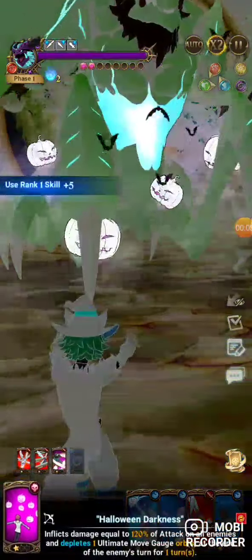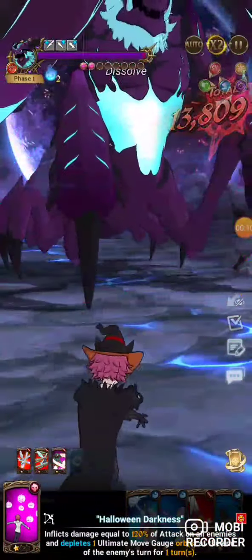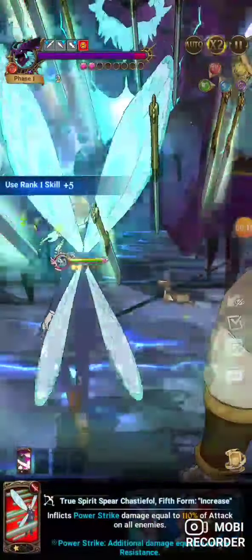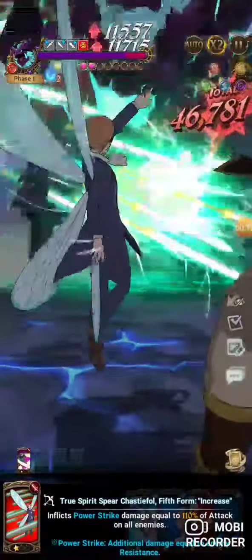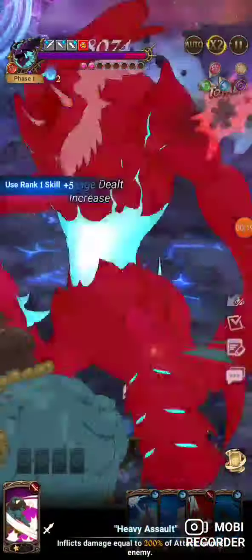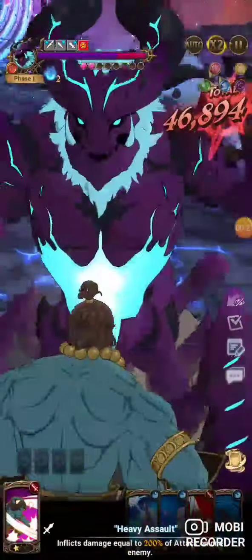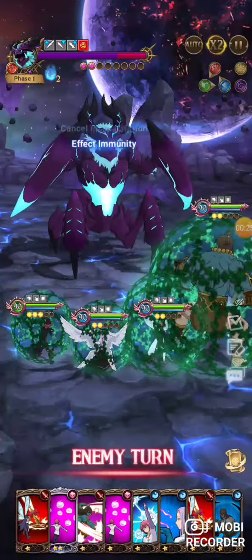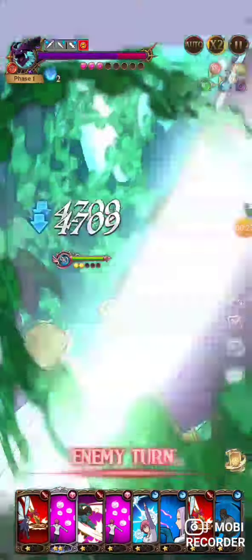For food, I find ultimate gauge food a whole lot easier. You can use HP food or attack food, but this strategy is highly dependent on getting ults, so I believe ultimate gauge food is better. I've done a lot of testing with both. That's your standard play every turn.